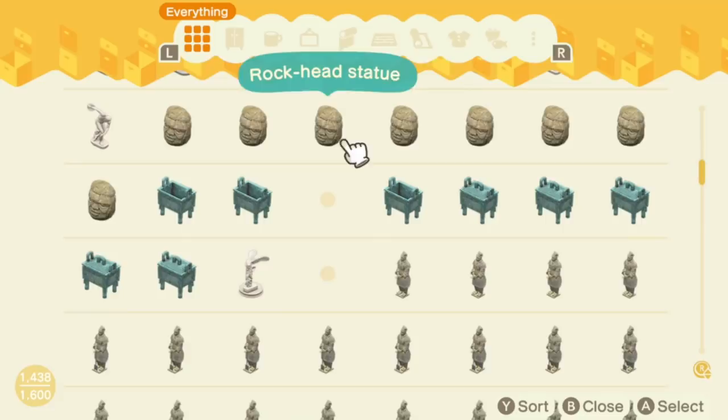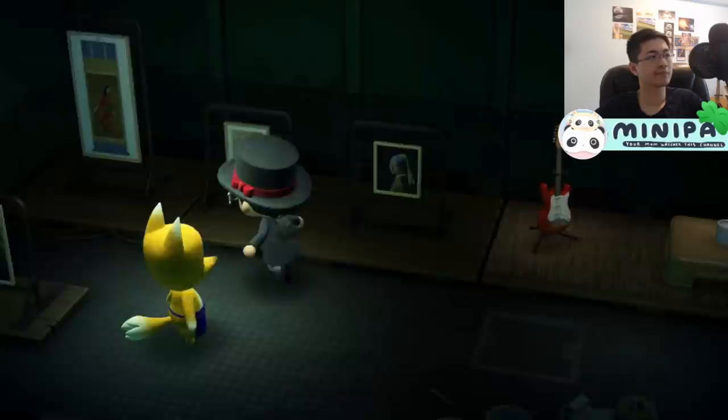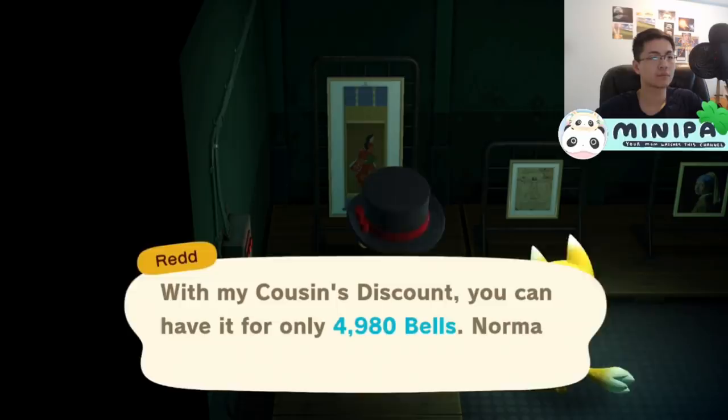Keep in mind that statues such as the rock hat statue, the ancient statue, and the mystic statue are all sellable, but the ones I listed are far easier. As a note: if there's no high-demand art in stock, buy any real statue or painting in your current trip. If they are all fake, buy a statue. However, if you get unlucky and get 4 fake paintings, just refresh Redd again and don't bother buying anything.